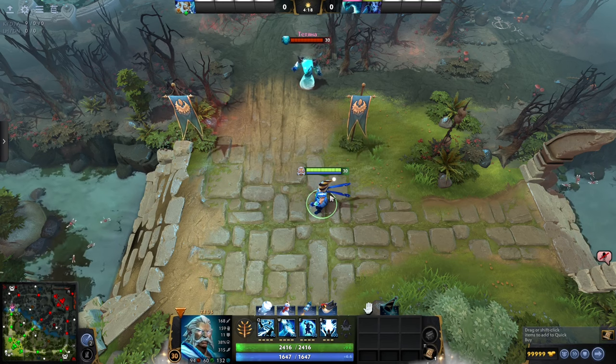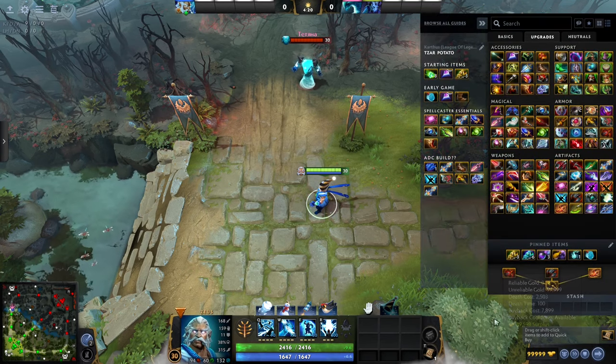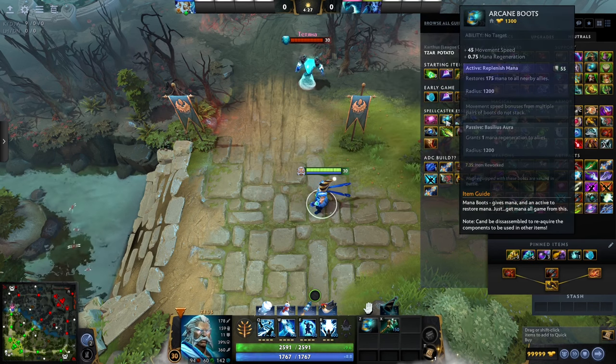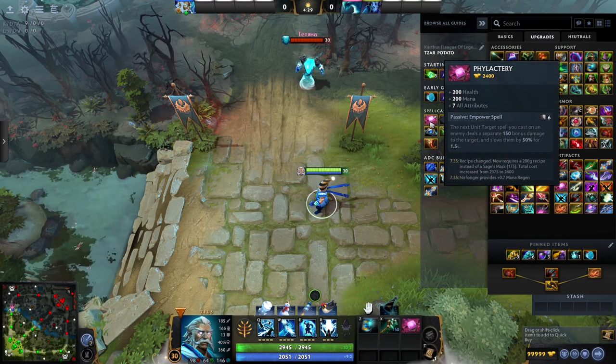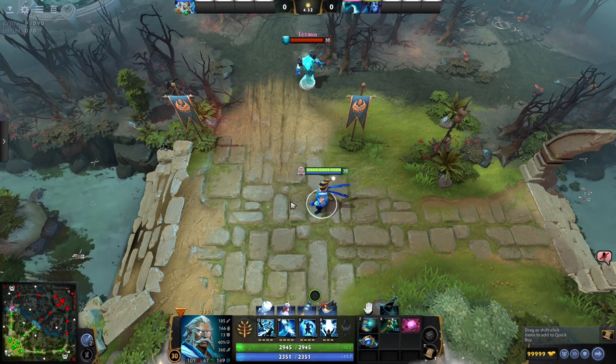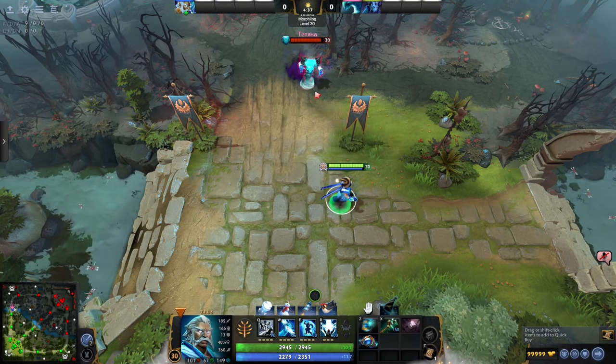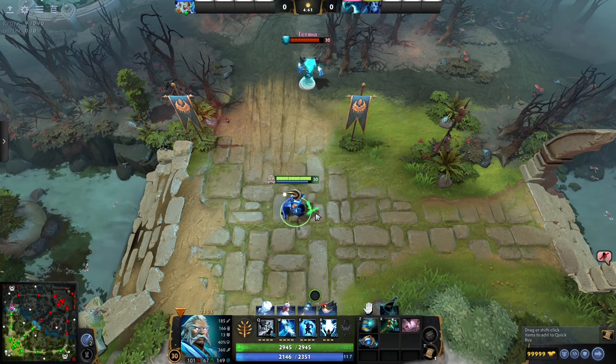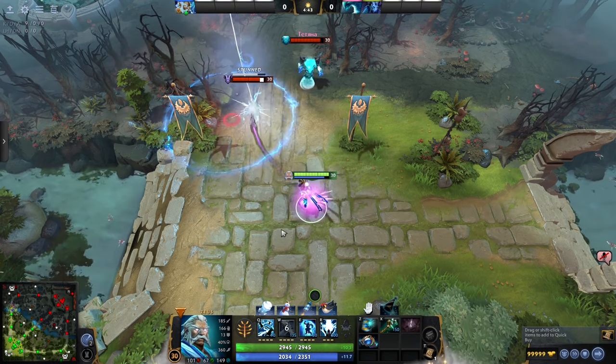It's Zeus again, but this time as his support. In Dota, your position is mostly reflected in your itemization. Almost every hero I've listed so far can be viably played in multiple roles. Zeus, for example, does plenty of damage with low economy and has multiple sources of Truesight to kill enemy wards and invisible heroes with. With his percent HP damage, he never falls off in the late game.